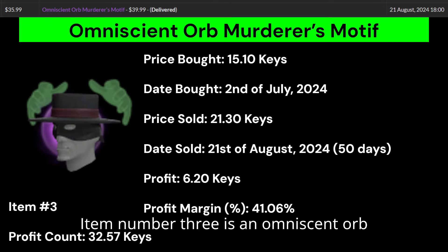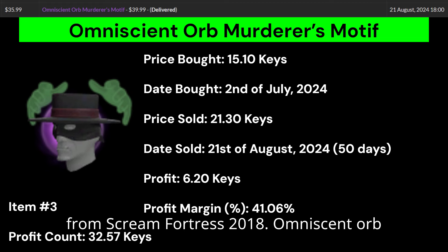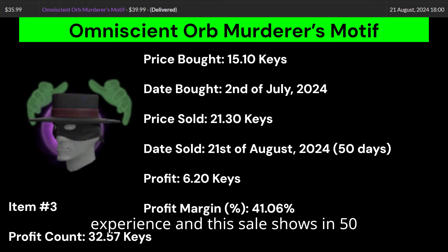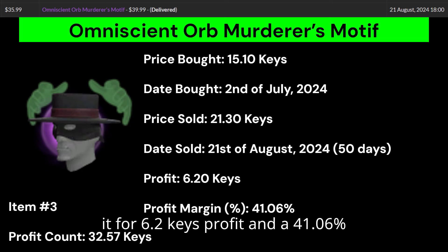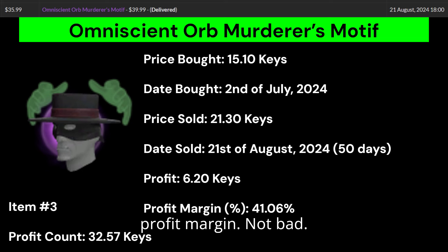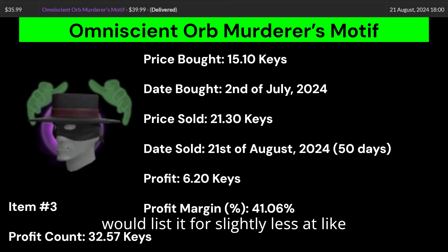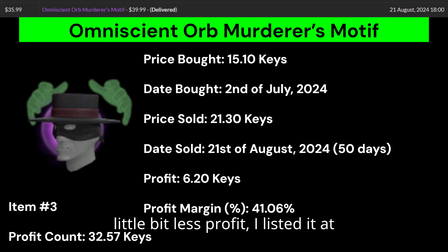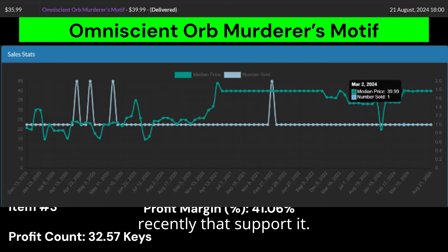Item number 3 is an Omniscient Orb Murderer's Motif. This is a nice-looking spy unusual where both the hat and effect are from Scream Fortress 2018. Omniscient Orb is definitely a good effect from my experience, and in 50 days I sold it for 6.2 keys profit and a 41.06% profit margin. If you were a smaller trader, you'd probably list it for slightly less at around $34.99 to get a faster sale. I listed it at $39.99 because there were plenty of recent sales to support that price.